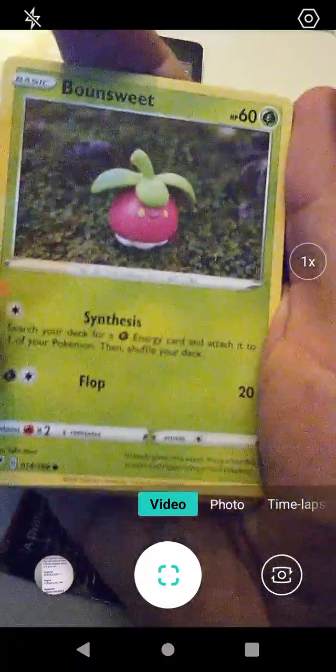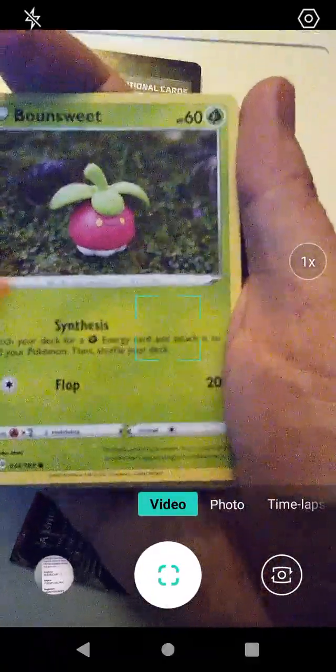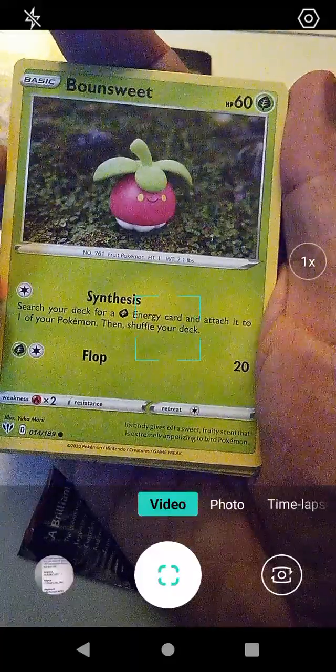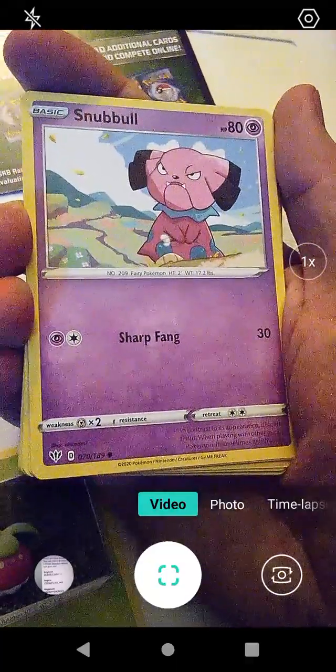And we're back. Looks like we are starting off — there's the special card right there. We are starting off with Bound Suite with Synthesis and Flop. Flop was Blitzel's — I believe Flop was one of Blitzel's moves in the TCG. We have Snubble with Sharp Fang.